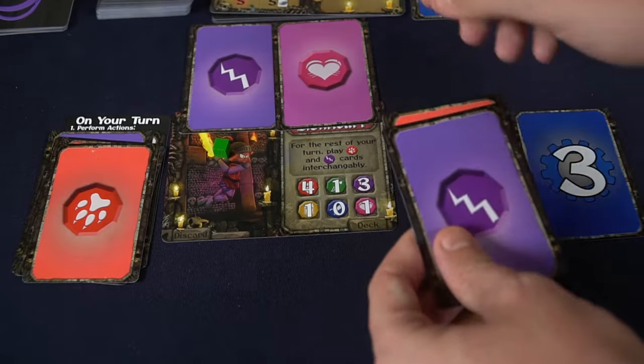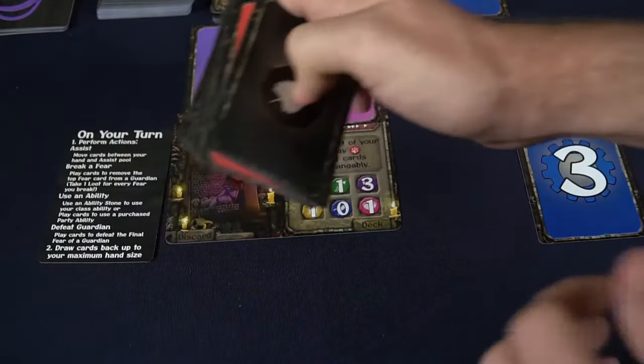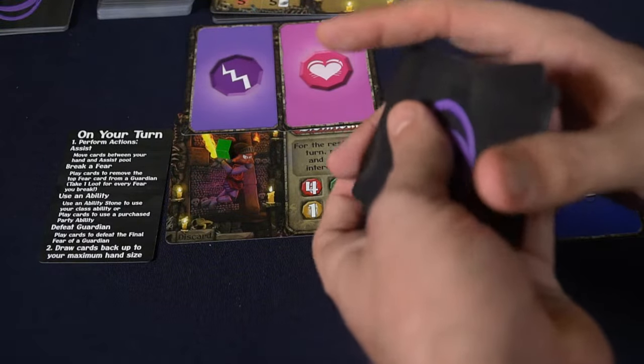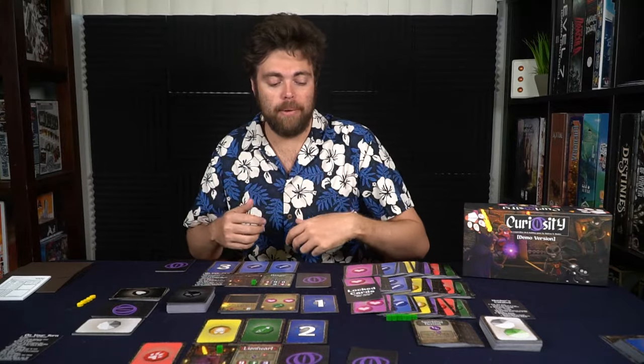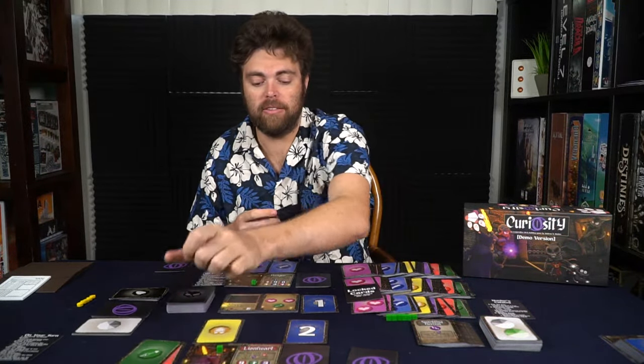If my entire deck runs out, I reshuffle and form a new deck, but I also take one catnip card and put it into my discard pile, which gets shuffled in. Catnip cards are dead cards, and if at the beginning of your turn you have a full hand of catnip cards, you become catatonic — causing you and your allies to lose, which is one of two ways to lose the game. Moving to the next player, if they have the right cards — say the two hearts and green — they can combine with an ally's assist card, discard both into their respective piles, and defeat the fear card.